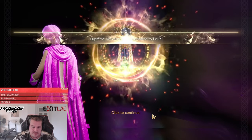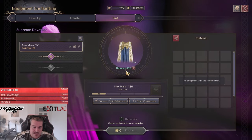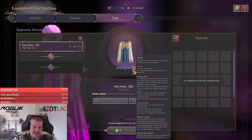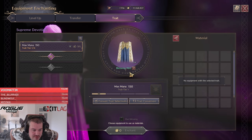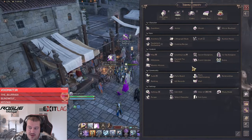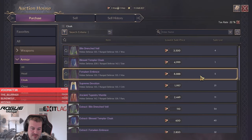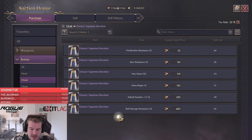Now looking at that cloak you'll see we have 960 blessings, giving us enough resources to upgrade the expensive one twice. I want to actually use that cloak for PvE where I have a couple of mana issues.